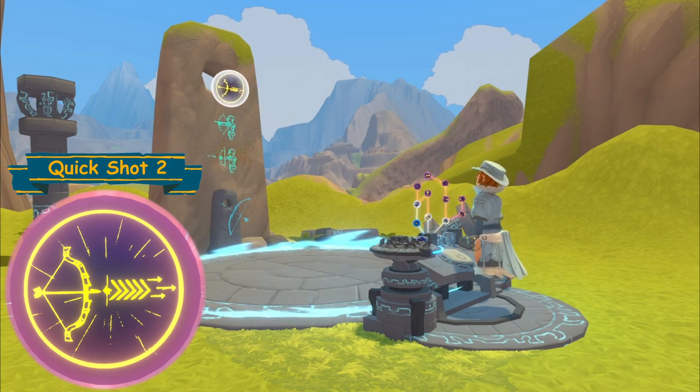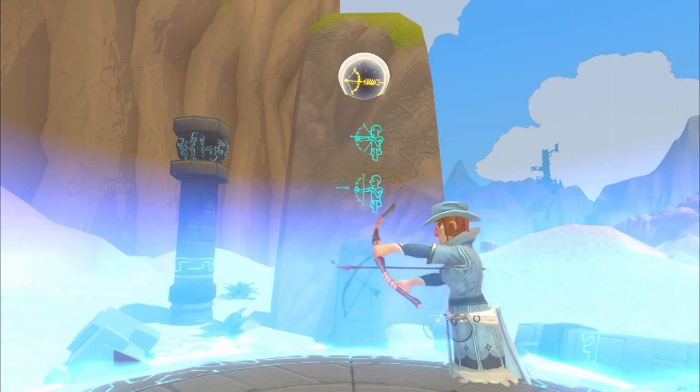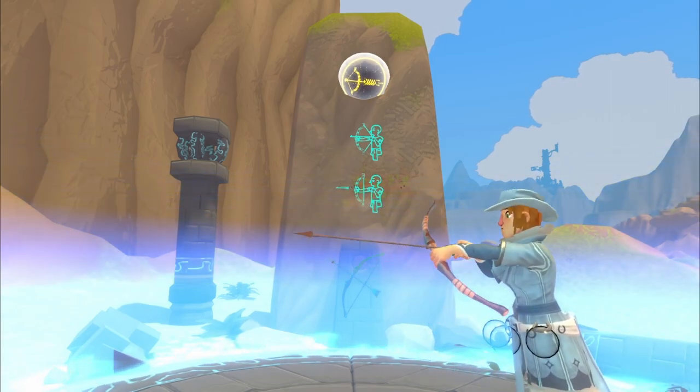Quick Shot Two increases the power of an arrow even more.